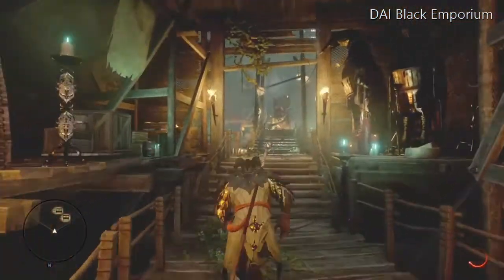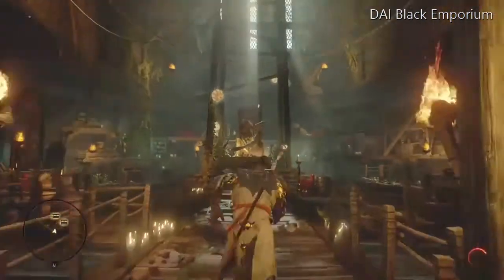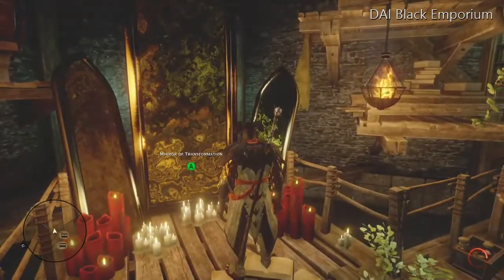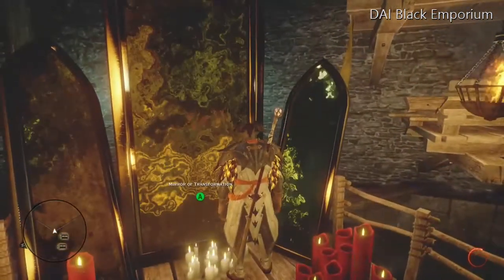Inside the Black Emporium you've got a few shops which sell schematics, crafting materials, and weapons. You also have the mirror transformation where you can change the way you look. I chose not to.